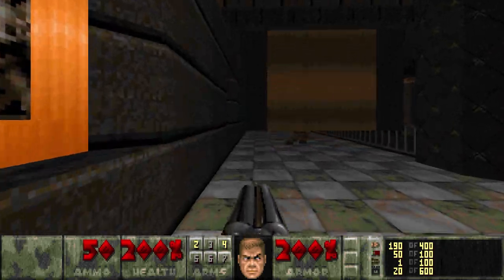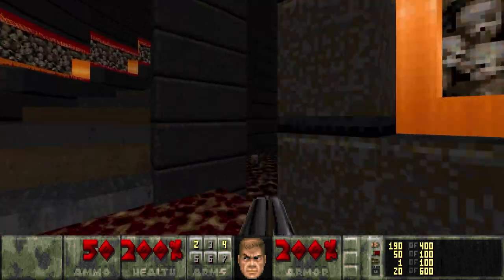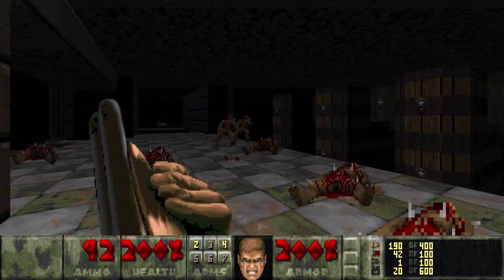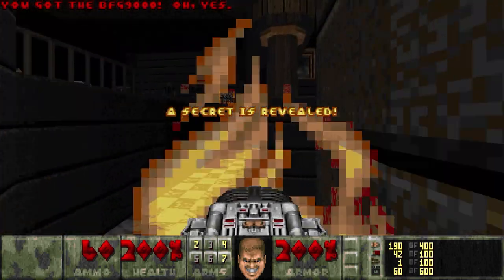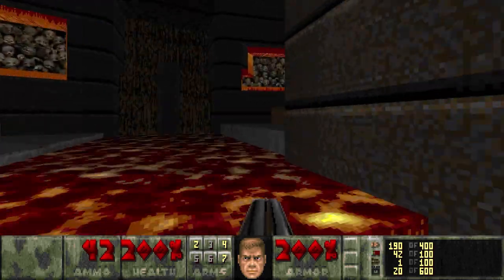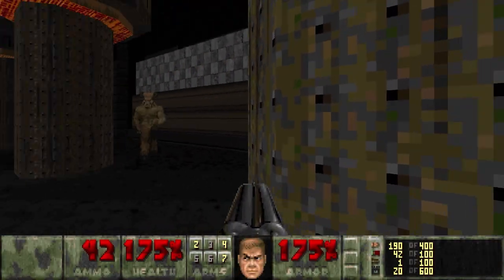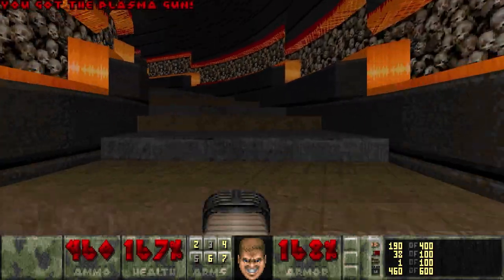We're gonna take a speedy approach to this map starting off, because there is a secret that contains a BFG that I want to get early. It locks after 30 seconds, which is the main reason why. But it'll also make the map a little bit easier just to have it earlier on. You have to make a very precise strafe jump in order to get it. There we go.